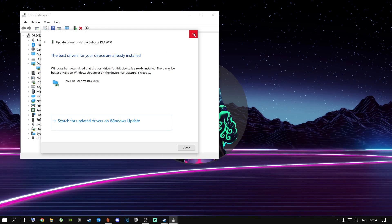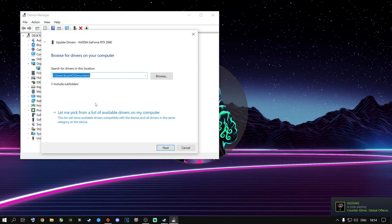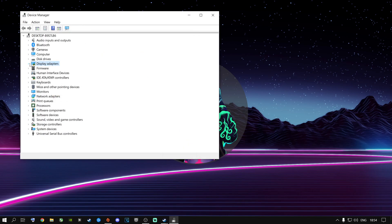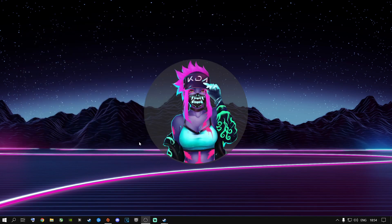If you want to do a fresh install of your graphics card driver, right-click, go to 'Update Driver', select 'Browse my computer for drivers', then 'Let me pick from a list of available drivers' and click Next. Alternatively, go to Google or your preferred search engine and type in your graphics card name followed by 'driver download' — for example, 'RTX 2060 driver download' — and download the latest drivers that way.